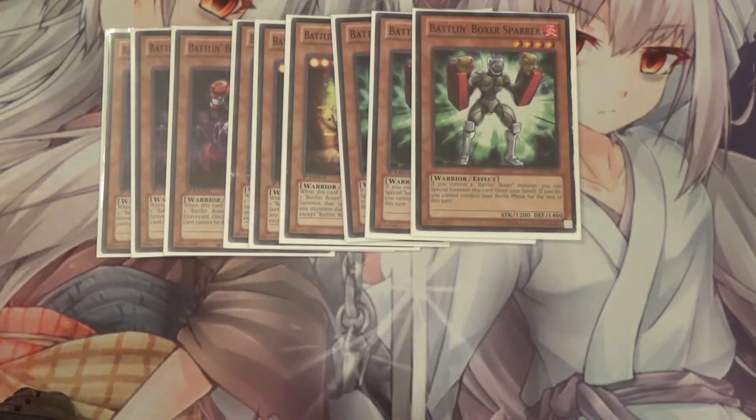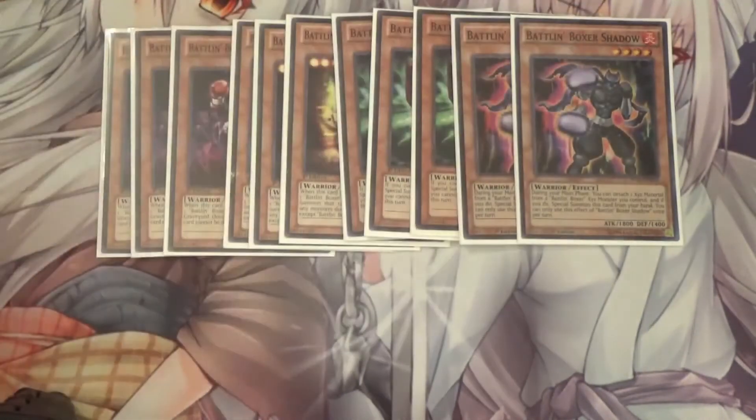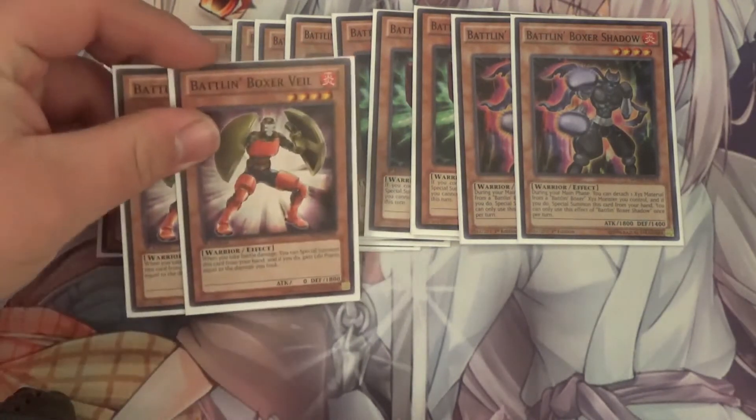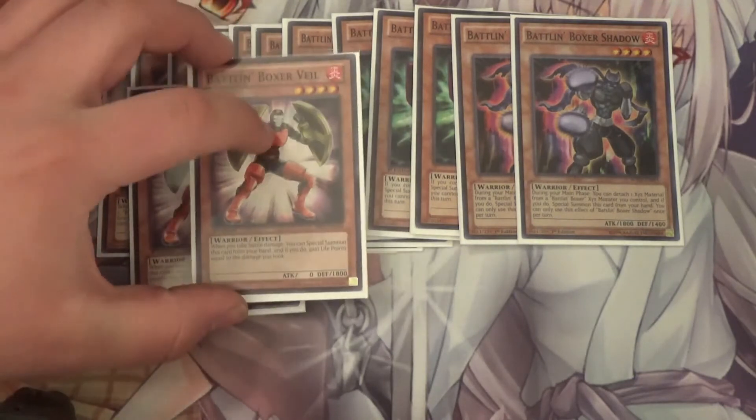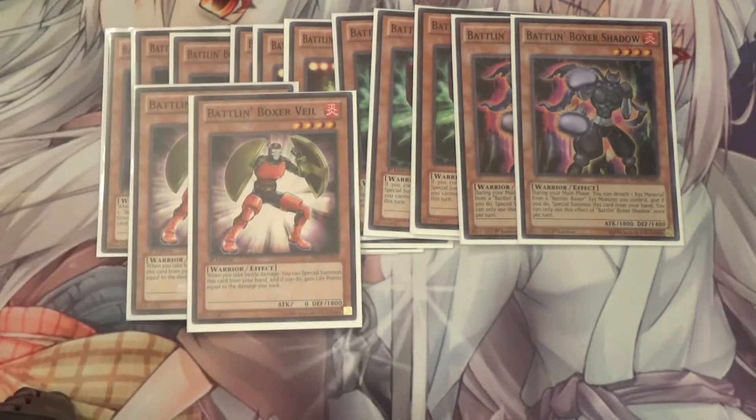I also run 2 Battle and Boxer Shadow. During the main phase, you can detach 1 Xyz material from a Battle and Boxer Xyz monster you control and special summon this card from your hand. I mainly have it because it is a level 4 Battle and Boxer monster. I also run 2 Veal - when you take battle damage, you can special summon this card from your hand, and if you do, you gain life points equal to the damage you took. It also has 0 attack, so this is the one you'd want to summon in defense position.